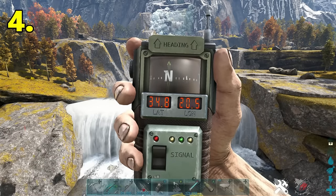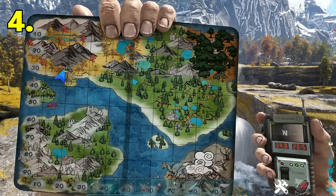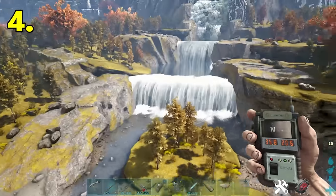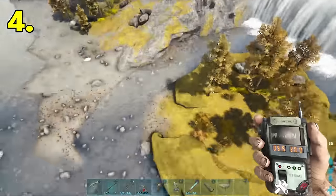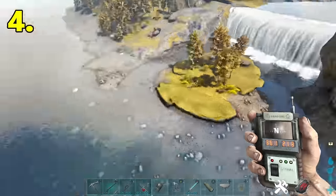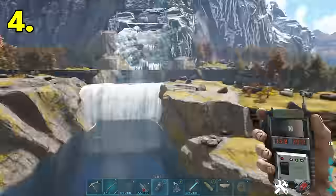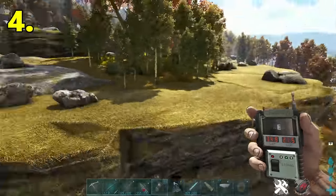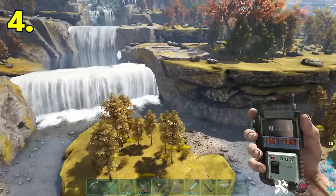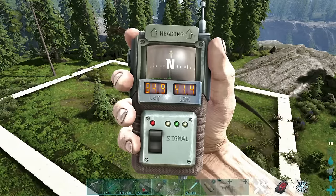The next base location is located at 34.8 latitude, 20.5 longitude. Here's our location on the map near the top left. This area is a beautiful location — look at that waterfall. There are plenty of building opportunities here: there's a little island out front of the waterfall and you can build a nice water pen there too. There are loads of flat spots around the edges of the waterfall and there's plenty of rare resources nearby.